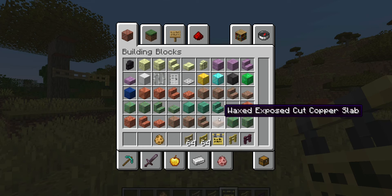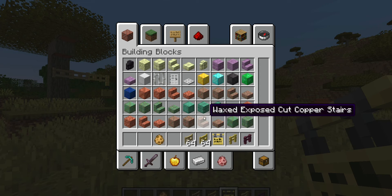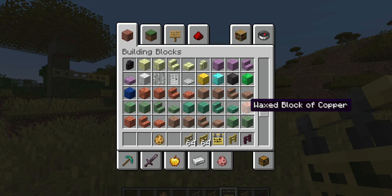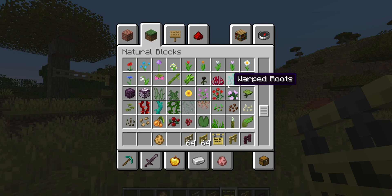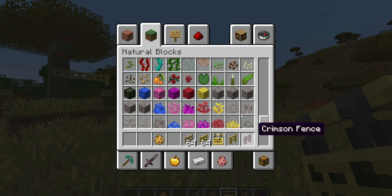Next is the copper. The waxed and the non-waxed versions are separated so you can build and find blocks more easily. And then for the color blocks, they've been reorganized to be more consistent.